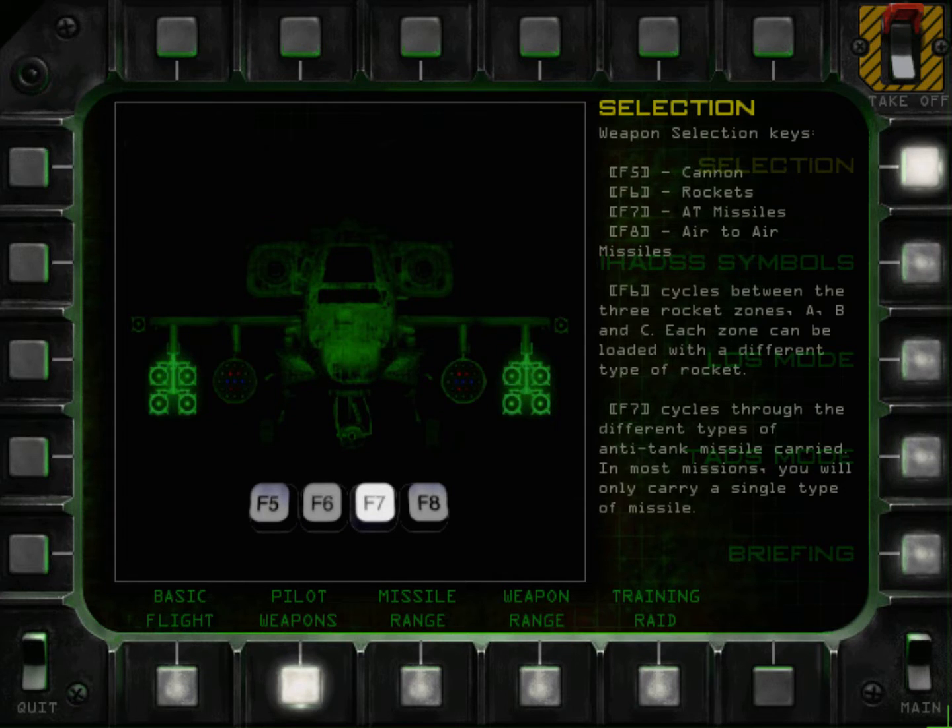Anti-tank guided missiles, or ATGMs, are the main punch of any gunship. They will kill any ground target but should be saved for heavy armor or mission-critical targets. They are precision-guided and long-ranged.